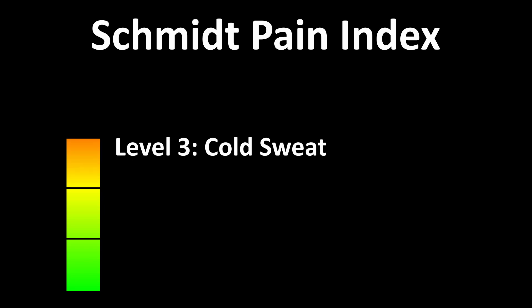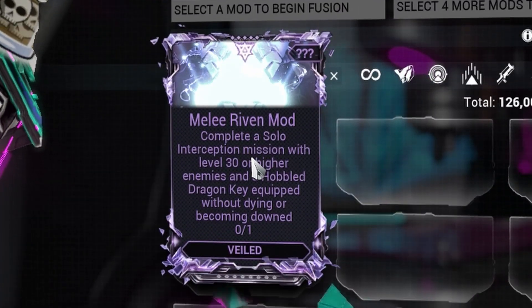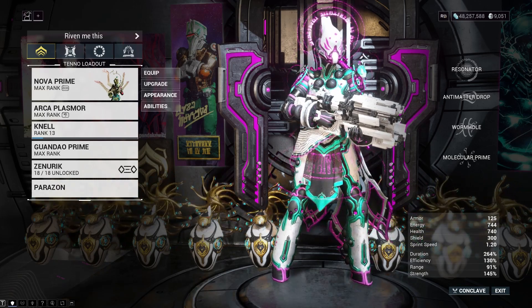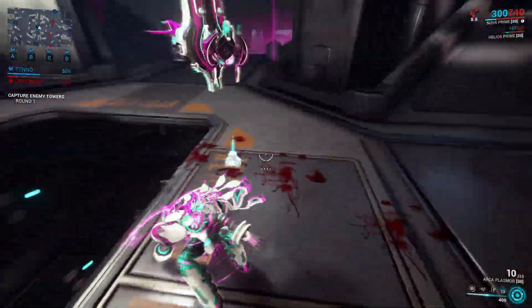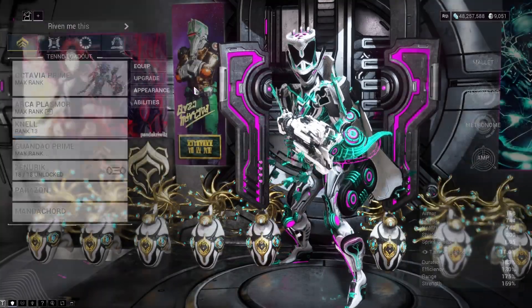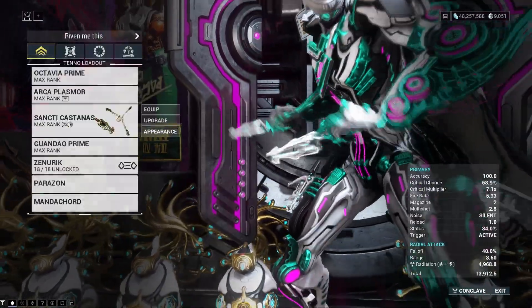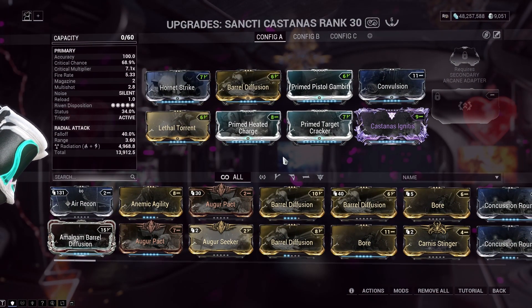These ribbons are legitimately challenging, either in general or just because I'm using Octavia. Let's start off strong. Solo Interception with a Hobbled Dragon Key. Easy mode for this is bring Nova, drop Molecular Prime and take a nap. I'm not doing that. Let's throw the Dragon Key on — just a generic Octavia build. Bringing Castanas can help me keep tabs on a console remotely, but I don't think I'm going to need them. It's not going to be that hard.